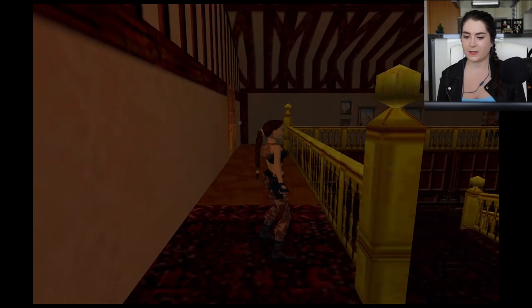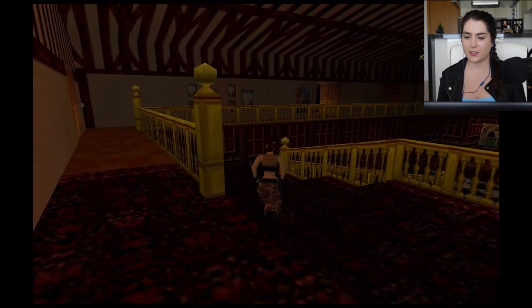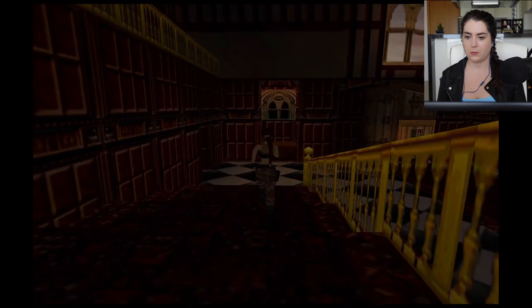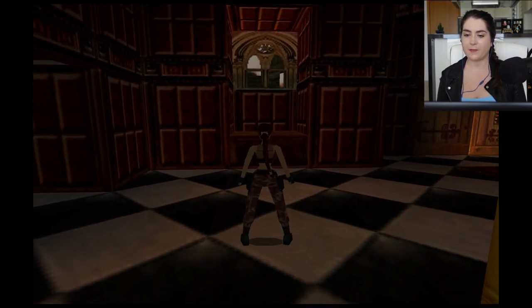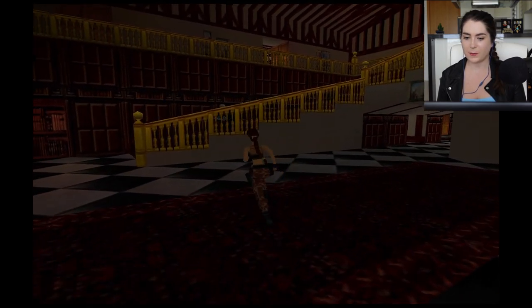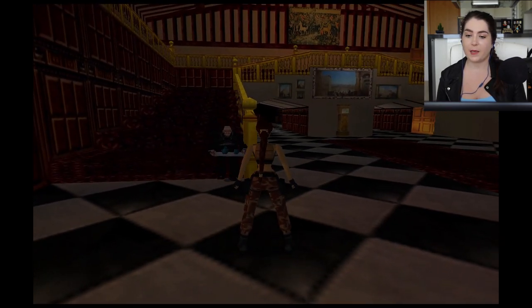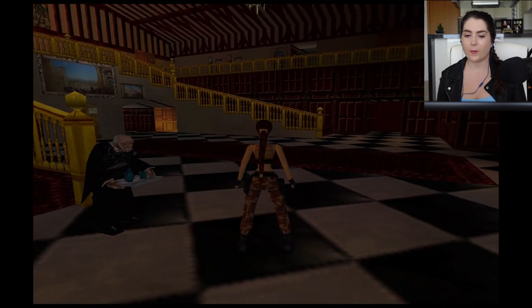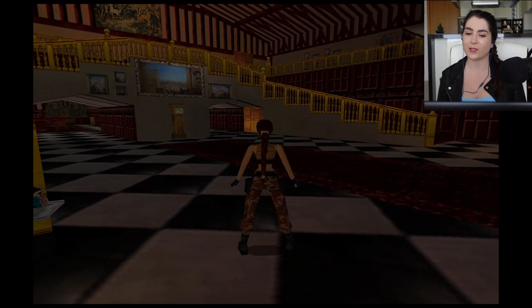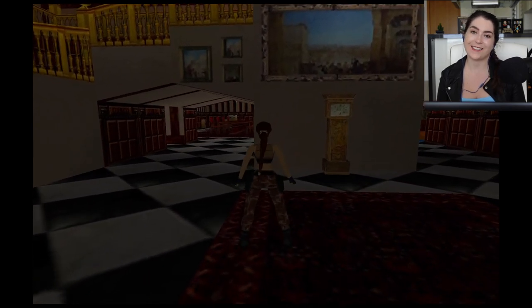So I only completed the game twice as an adult, so I don't hugely know this game that well. It's going to be really fun and interesting to play through it because I really like it playing it as an adult. Lara gives a tutorial prompt about using the look button to look around the mansion.